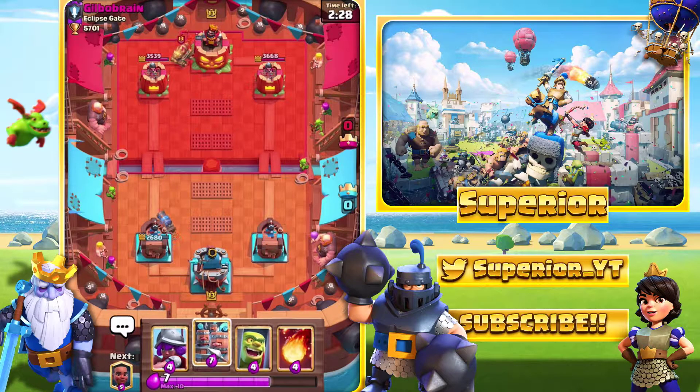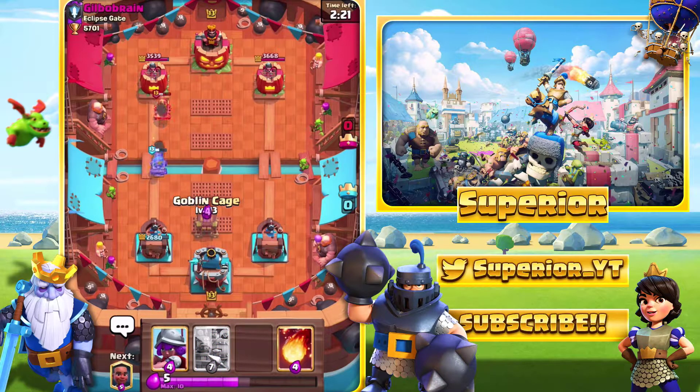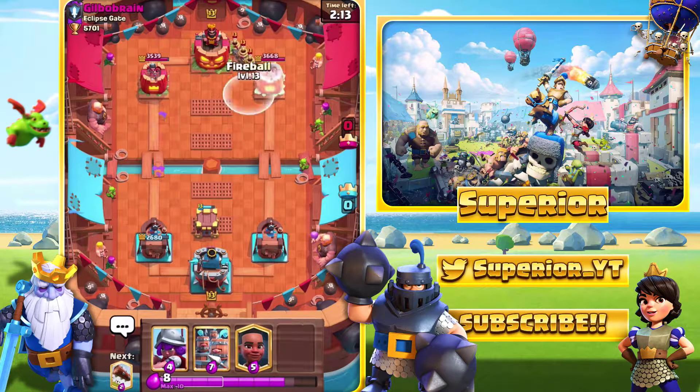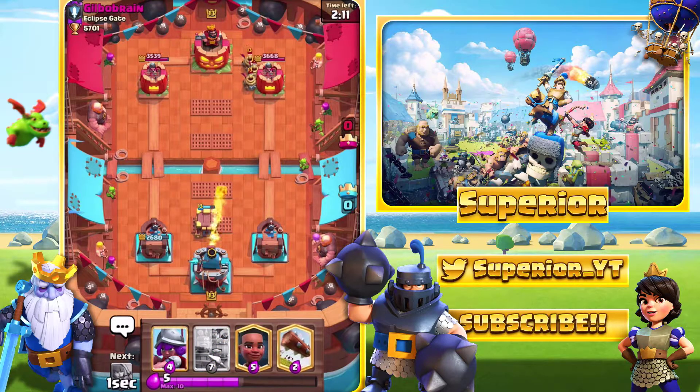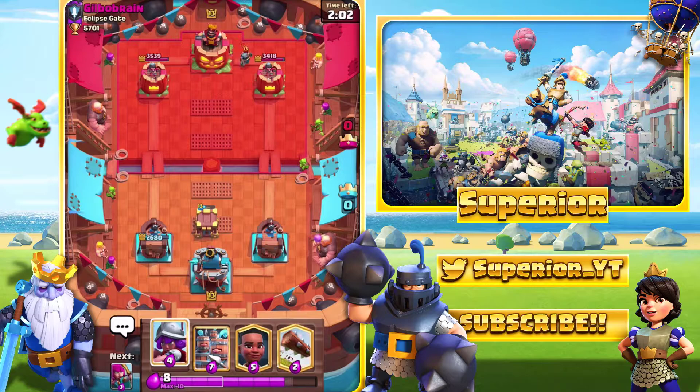I'm just going to allow the Dark Goblin to do its thing. I've only literally played three games with this deck so I'm not really too sure how to use it, but hopefully I can win. The Cannon Carts should eliminate each other as long as he doesn't interfere. He's actually given us good fireball value right here — I'll gladly take that.